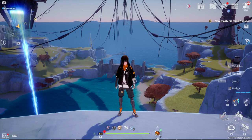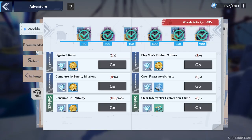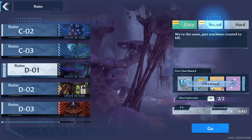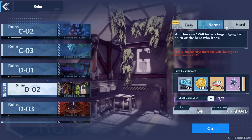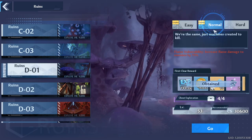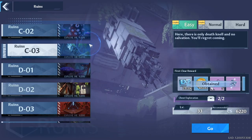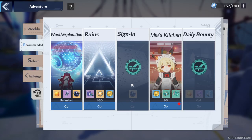Next we have runes — we have two new runes today. D01 on normal mode and D02 on normal mode are your two free ones, giving you containment shards and the omnium barrier — confinement, not containment. Also make sure you are claiming your Mia's Kitchen at some point in the day, because you will get about 100,000 experience from those three claims, which is very valuable.